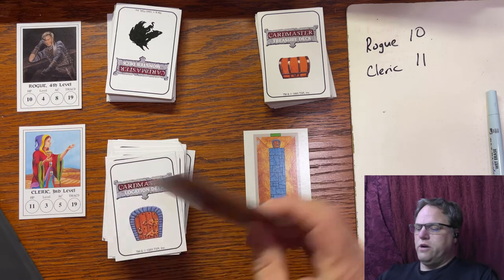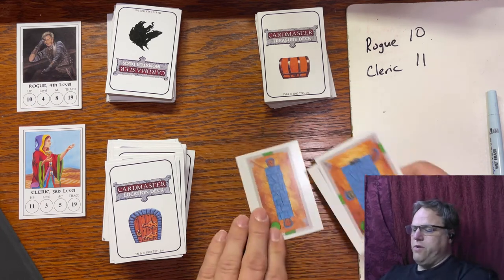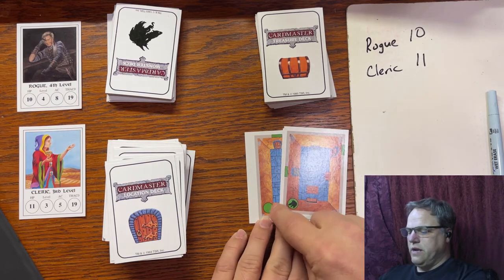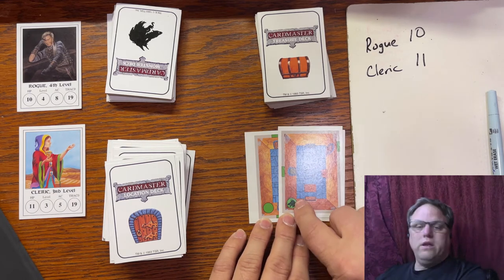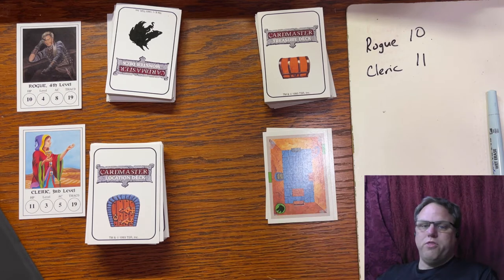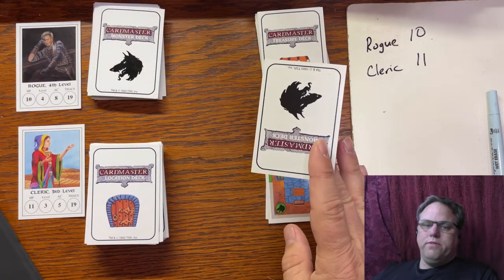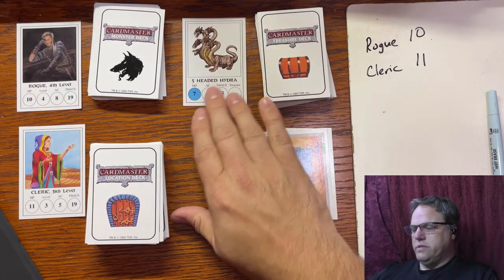We're going to turn our first card — that's a blue. So we turn our second card, and that's a green. We were looking for a green door, so this is our green room. This particular green circle has a monster in it — meaning there's always a monster. We're looking for a green monster card. If we don't find one, we go with whatever monster we draw on the third card. We turn the first monster card — it's a blue, a five-headed hydra. Not green, so we turn a second card.